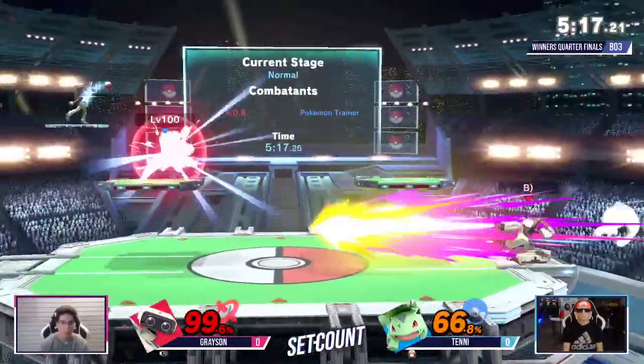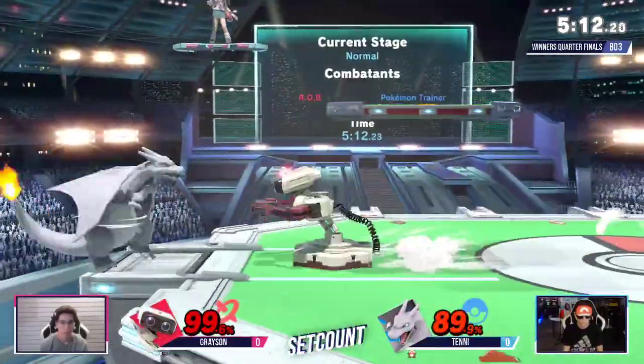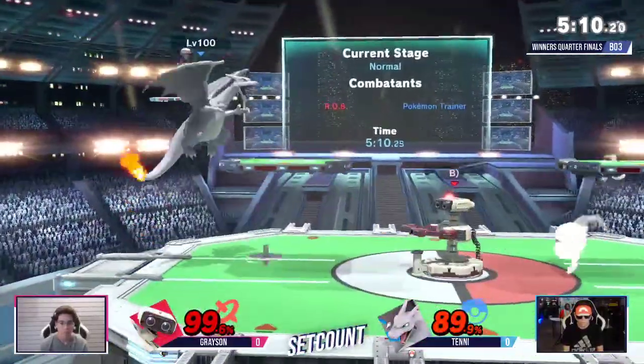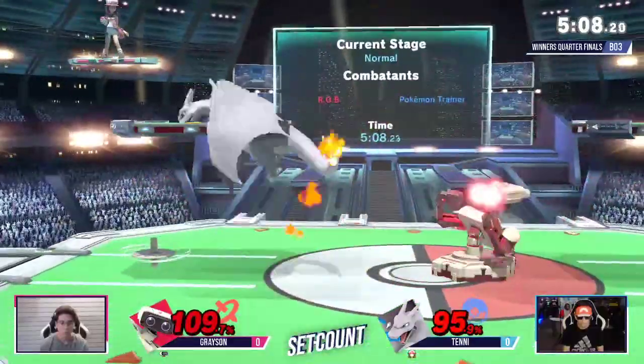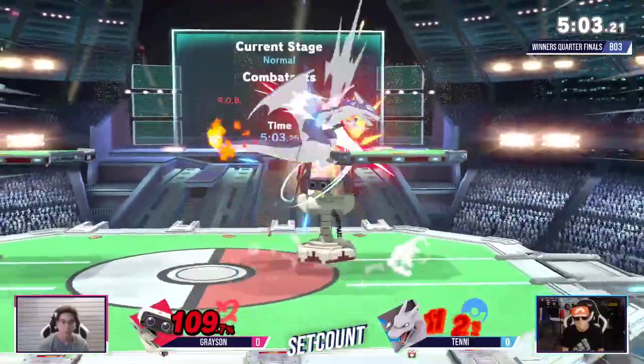Oh my God, he's taking his own goods right now. Look at that. Throwing the gyro down is really getting him a lot of work right now. And he has to find what it is — is it fire? He's also there. Tenny definitely looking for these backers and down tilts.